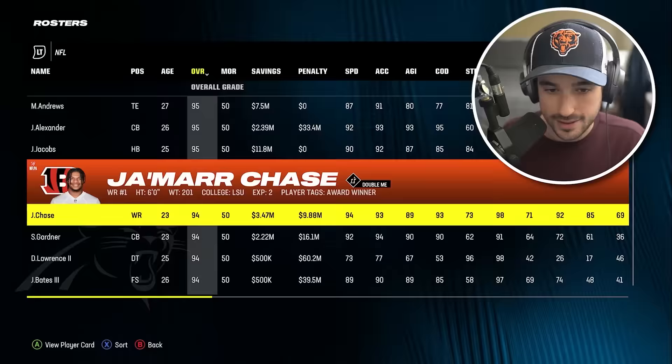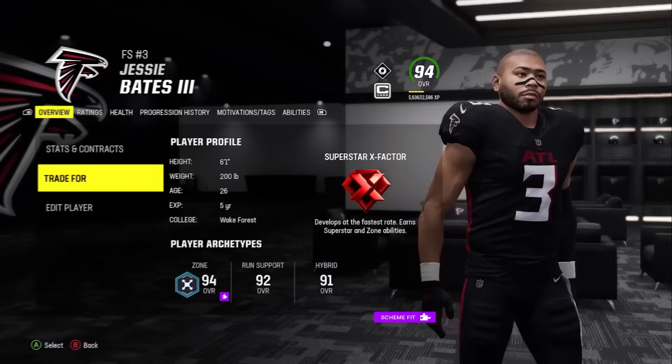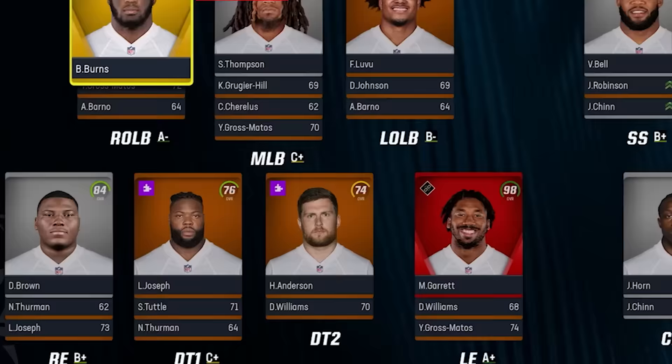We get to add a 94 overall. We've got Sauce Gardner, Dexter Lawrence — I want to go with Jesse Bates. The guy is an absolute flyer on defense, he's a stud. I'm happy to add him to our team. Defense is starting to cook. This 99-yard touchdown just got a lot harder now that we have Jesse Bates flying at us on top of Miles Garrett and Jalen Ramsey.